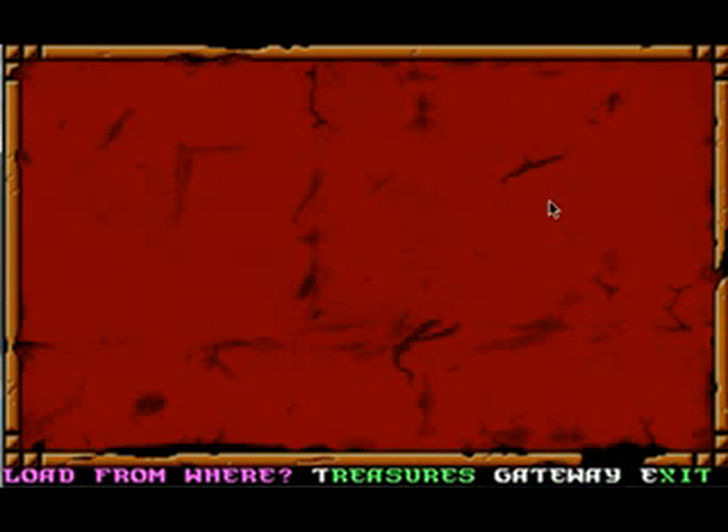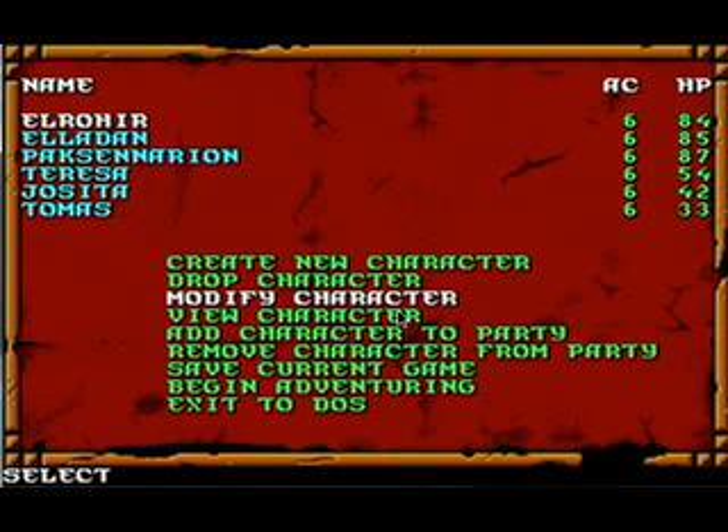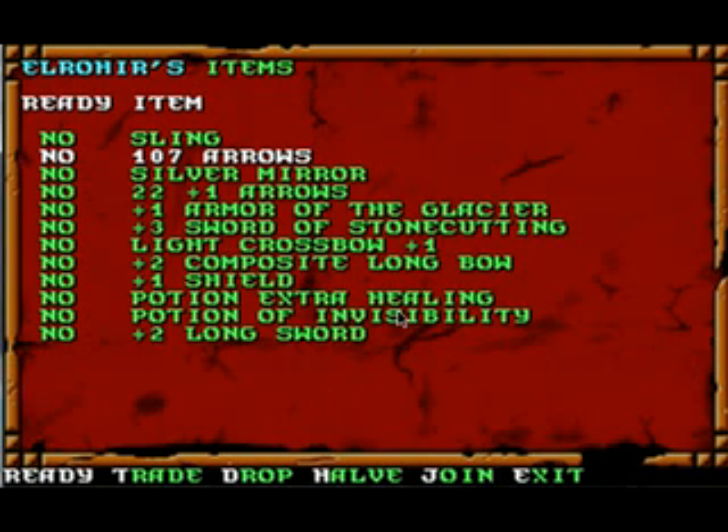Now since we have a party that went through Gateway to the Savage Frontier, we're going to load a save game from Gateway. We're going to choose save game A, and notice it's telling us it cannot use this, that, and the other thing — so it's going to strip away some of our magical items. We'll still have quite a few left and should have pretty much all our money, but nothing's going to be equipped, so we're going to have to go through and equip each of the characters. The party is in the same order that it was at the end of the previous game — I might possibly want to change that around.